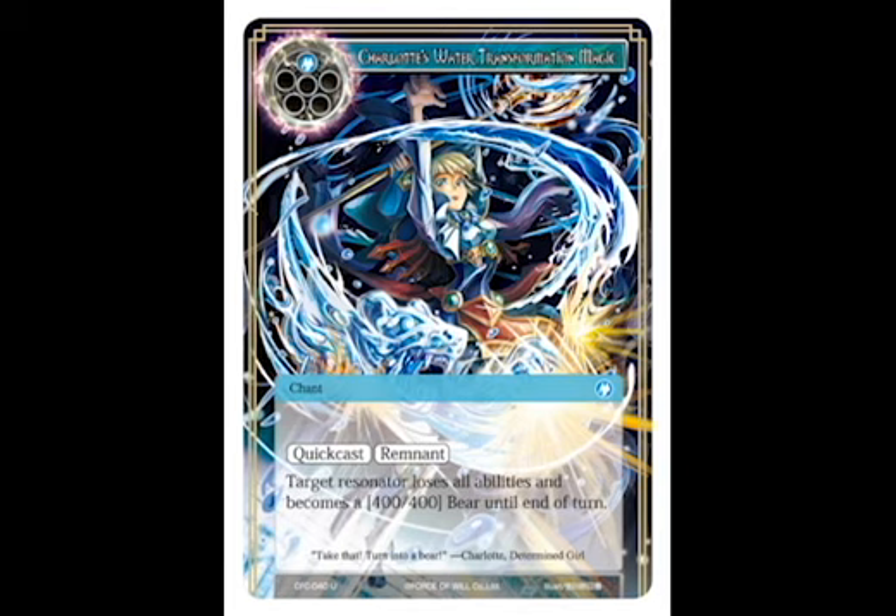At number 7, I've got Charlotte's Water Transformation Magic. This is a quick cast spell that can turn one of your opponent's resonators into a 400-400 bear until end of turn. It's cheap to cast, it's uncommon, and it can really screw over your opponent.